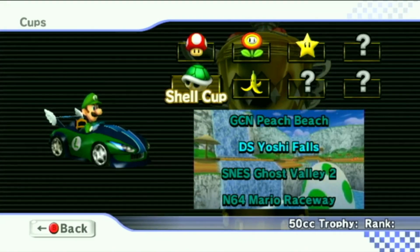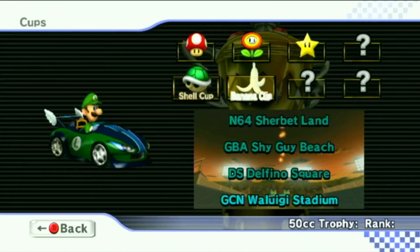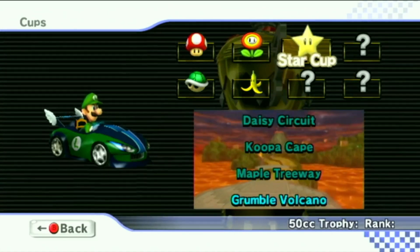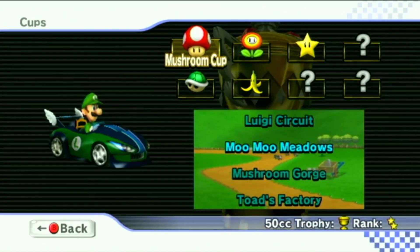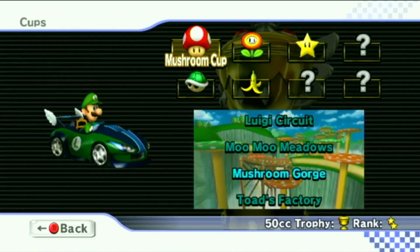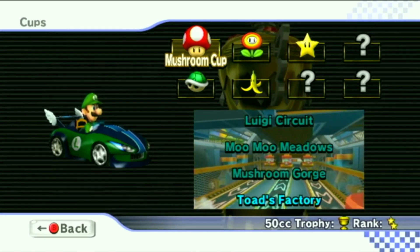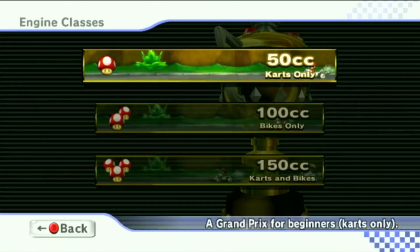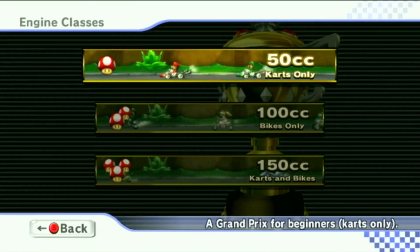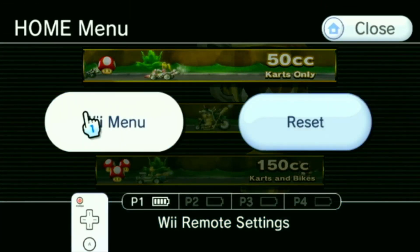On the other hand, I just realized I actually have to do Shell Cup and Banana Cup at the same time to unlock the Cup afterwards, which I wasn't aware of. But also, I just remembered I gotta make sure I have Mario Galaxy save data on here. If not, I gotta pull out my copy of Galaxy. I'm going to quickly show you the method to get Rosalina that way, so let's go back to the Wii menu.